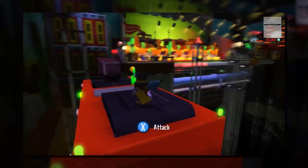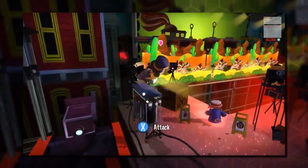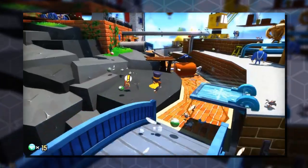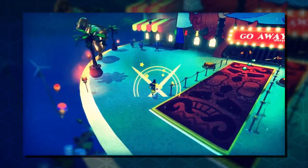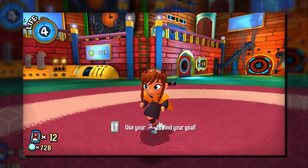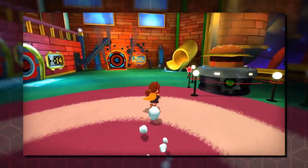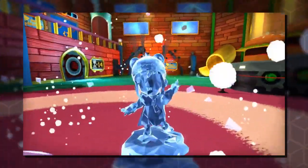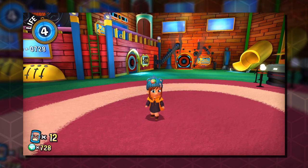Along with a simple new control scheme that allows players to platform and use the different Hat abilities easily, it's not hard to say that A Hat in Time feels original despite borrowing a lot of the overall features from many early 3D platformers. A is Jump, B is Attack, Right Trigger is a Dive which is used for clearing long distances or going fast along the ground, and Left Trigger is the Hat ability. Simple and effective. The D-pad can be used to switch hats on the fly, giving players all their abilities at a moment's notice.